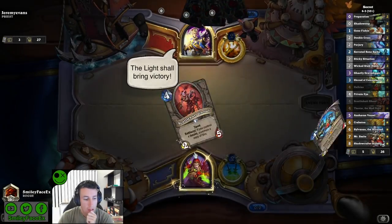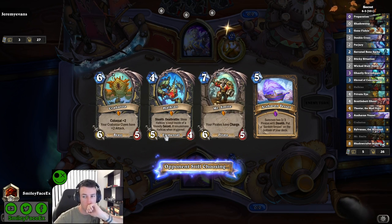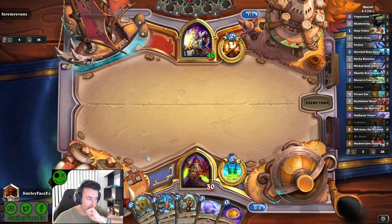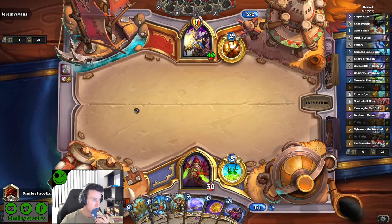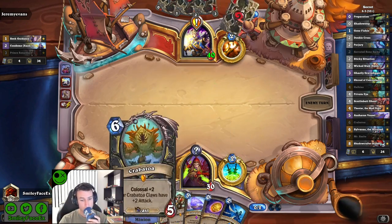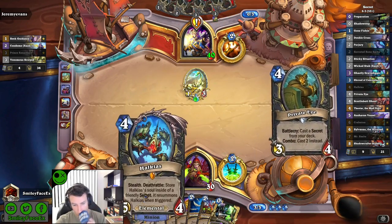Up against a priest — I would have thought this deck would have a really poor matchup against quest priest in particular, but I've actually had pretty decent results. It is a very trash hand though, but every drawer is going to be good, right? We get the double cross for turn two. It took me a while to figure out how to play this deck properly, but if you draw a secret on turn two you should just play it — the only one I'd hold is perjury. Getting double cross on turn two is just too hard for them to play around; likewise sticky situation, a two mana 3/4 with charge is pretty good.